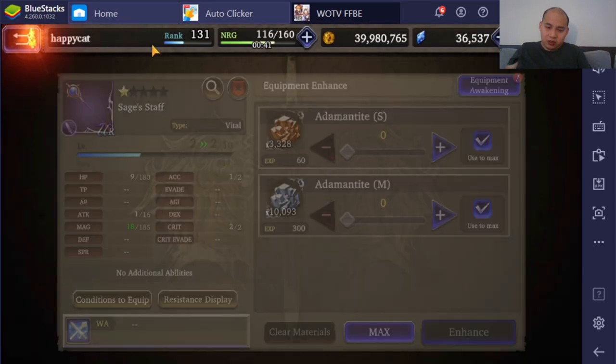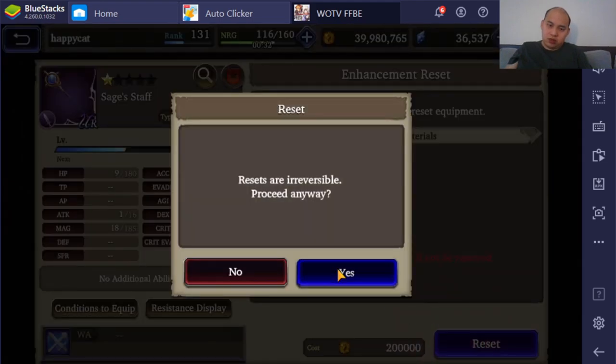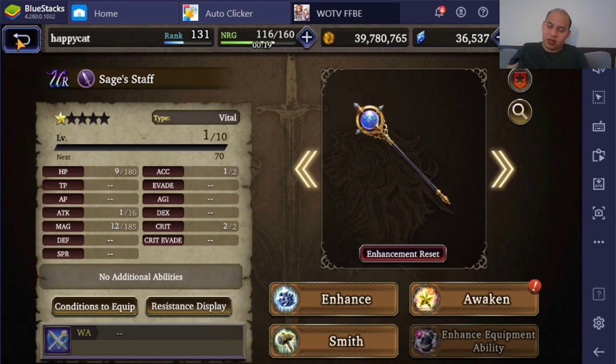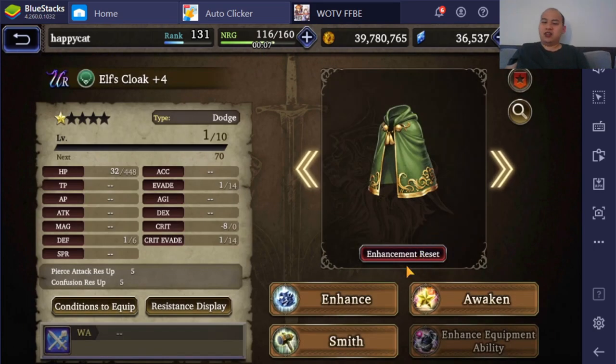I might not even have enough of these ores to max this stuff out. Well, that's the enhancement reset — cost me 200k. Irreversible. I had a brain fart right there. Oh my gosh — that was just 5 wasted reforge hammers. That burns. I was so hopelessly lost that I thought the enhancement reset would reset the type. I'm an idiot — it doesn't.